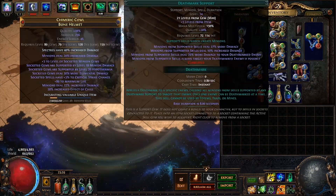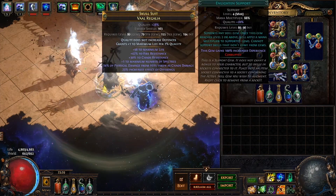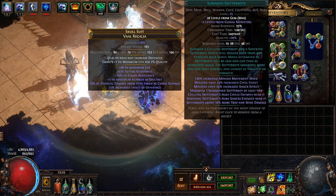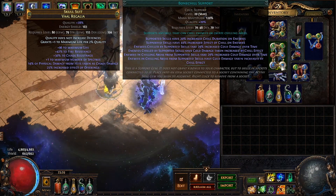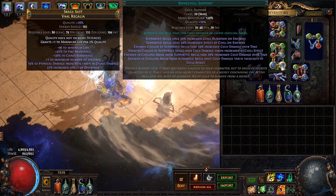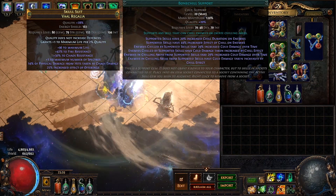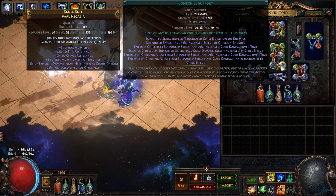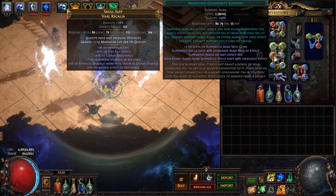In our chest, we are using Hatred, Vaal Haste, Enlighten Level 4, Awakened Generosity, Summon Skitterbots, and Bone Chill. We are using our sixth link to reduce the mana reservation of all our auras, making us able to run Haste, Hatred, Aspect of the Spider, and Skitterbots with Bone Chill while also being able to cast all our spells without any problems. Generosity is there to ensure our auras are more effective for our minions.